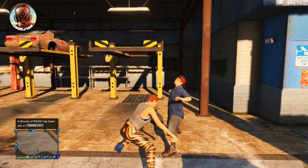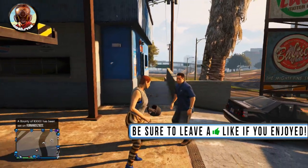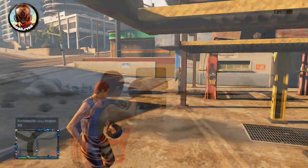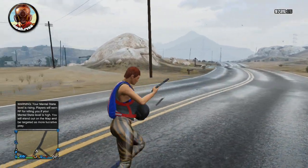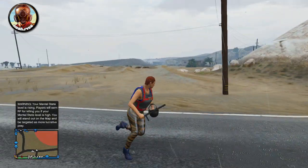Hey guys, what is going on? My name is NoJ456 and today I have an absolutely hilarious glitch for you guys on how to get a little bulletproof helmet on your hand and make it kind of look like a boxing glove. You can do this with any helmet that you want — it doesn't have to be the bulletproof helmet. It looks absolutely amazing and it's probably one of the easiest glitches we've done in a long, long time. So without further ado, let's go ahead and get started.